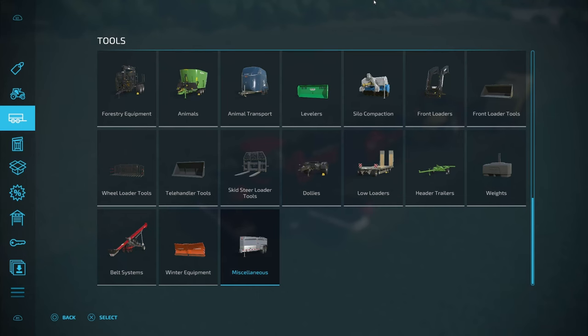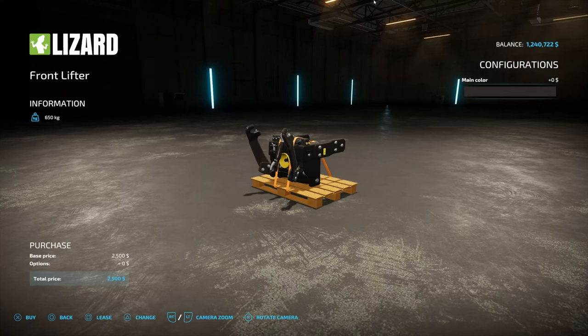For the front lifter, go to tools and then miscellaneous. Come across until you see front lifter. We're gonna go ahead and make this one blue.